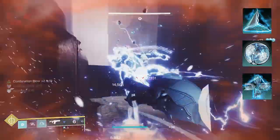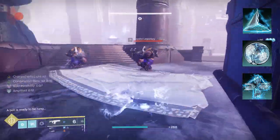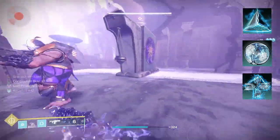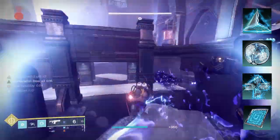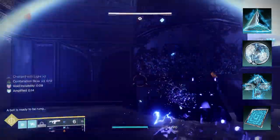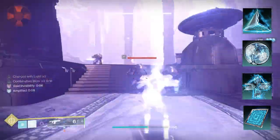Spark of Recharge — while critically wounded, your melee and grenade energy regenerate more quickly. So if you do start to take damage, this will allow you to get your melee and grenade energy back quickly, feeding back into this play loop. Spark of Feedback — taking melee damage briefly increases your outgoing damage. Since you'll be close to adds, there's a chance you'll get hit by melee, so this lets you do increased damage on top of what you're already doing.